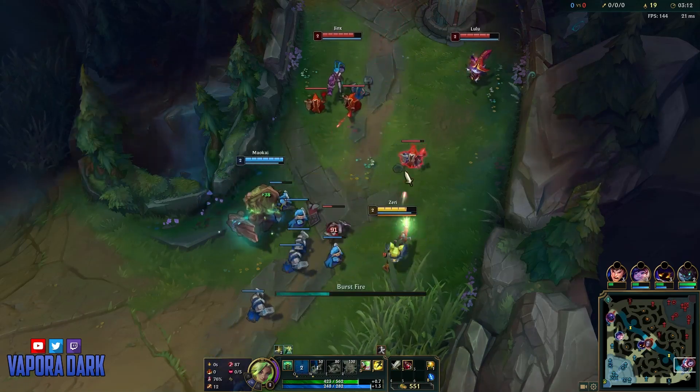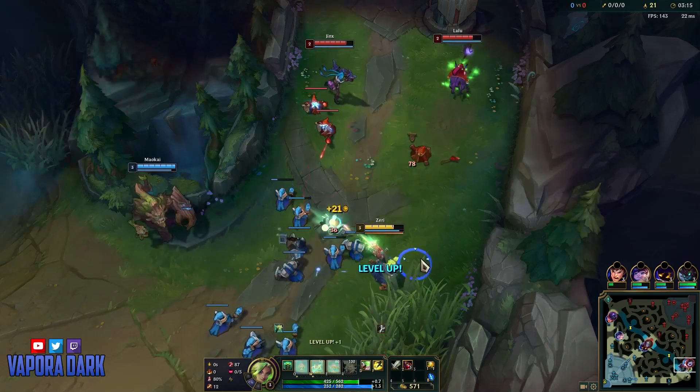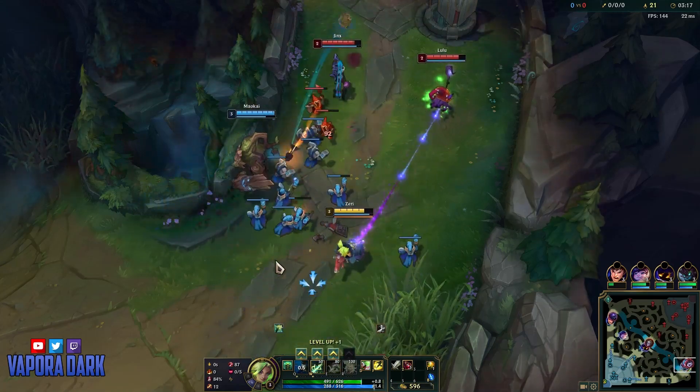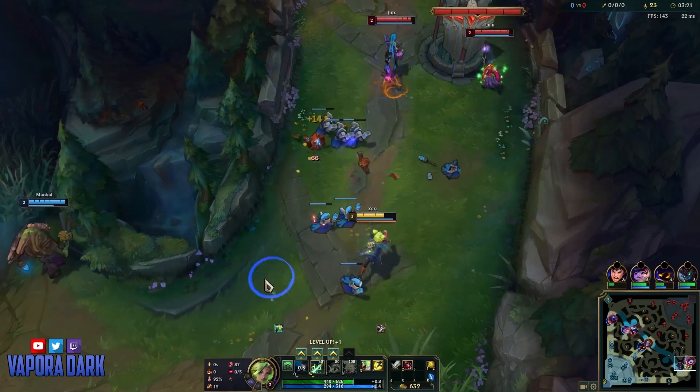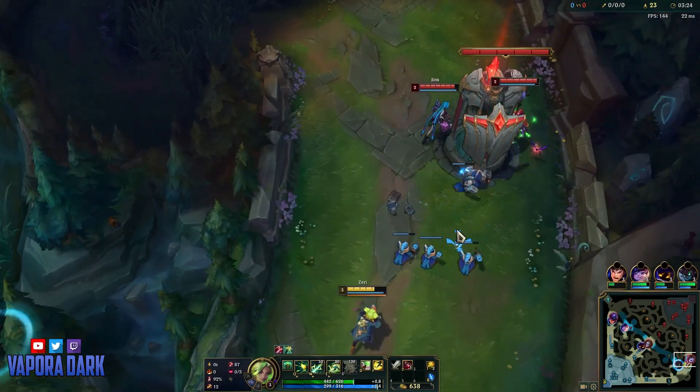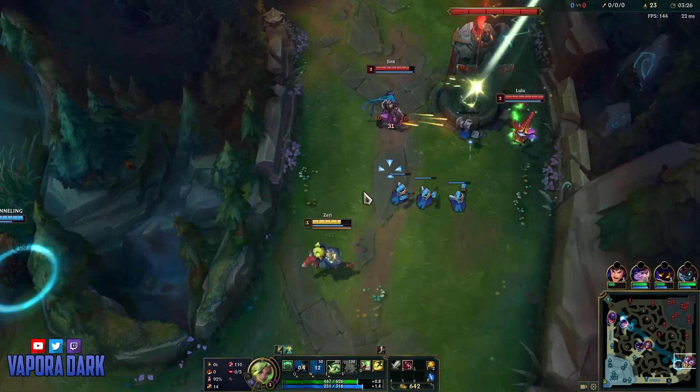But against an ADC like Jinx, who has very long range when she switches to rockets, it's a lot harder for me to punish that. It comes more into effect later on when she gets more range. In the early game I can at least put out some damage onto her, especially as she has to walk up to farm.